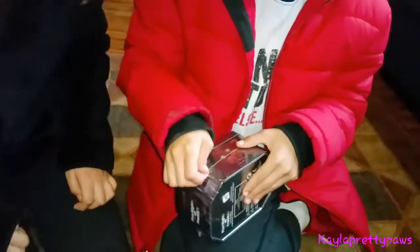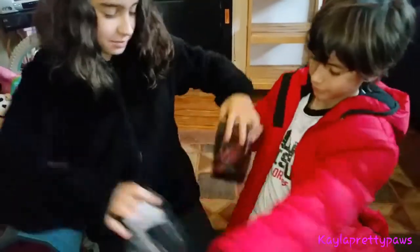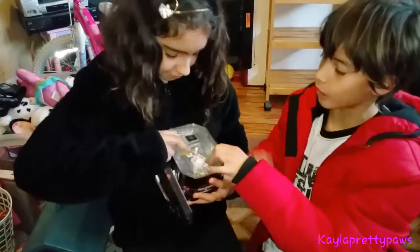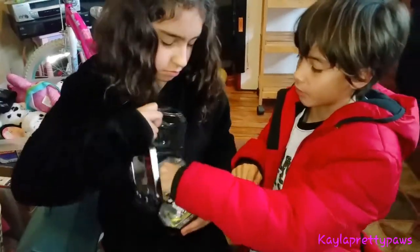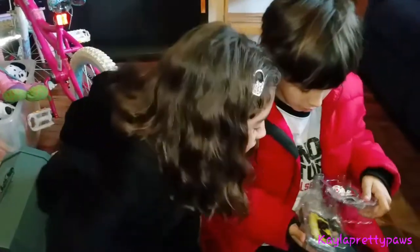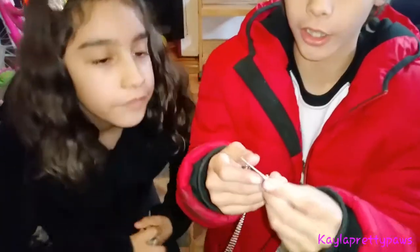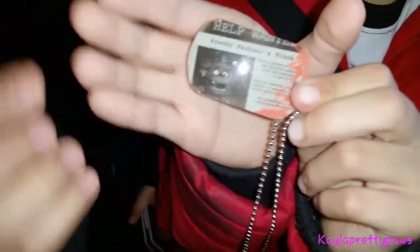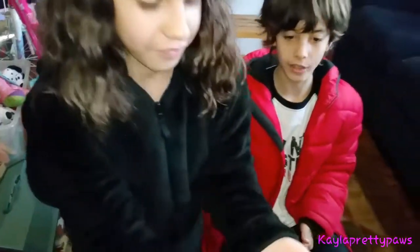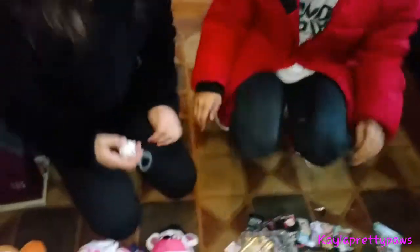Moving on to the container with Mangle — I think I opened it already! Looks like we got a secret tag in the pack, and we got cards. It looks like this is the help wanted ad for Freddy Fazbear's Pizza from the first game. And we got a Mangle hanger — it dangles! It also has a little table to dangle from.